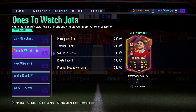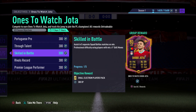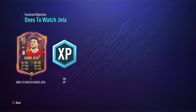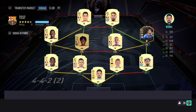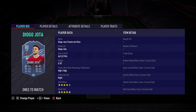Diego Jota has been released today in weekly objectives and he looks like an incredible card right at the start of FIFA 21 Ultimate Team. EA Sports is giving this out for free and he does have the possibility of getting a future upgrade, having performed pretty well for Liverpool already with a debut goal. With five-star weak foot and four-star skill moves, he definitely has amazing potential with a few upgrades to be a great super sub or even a starter.